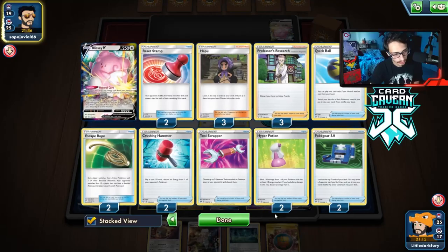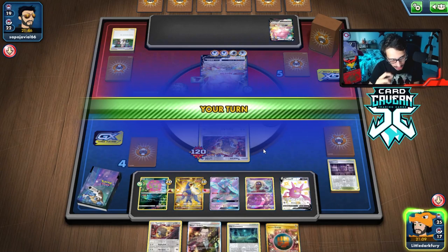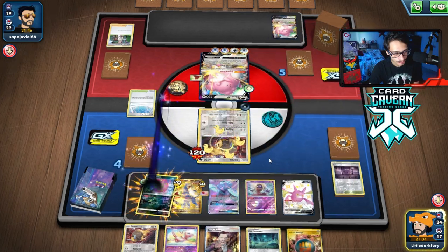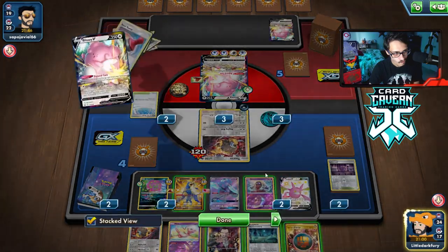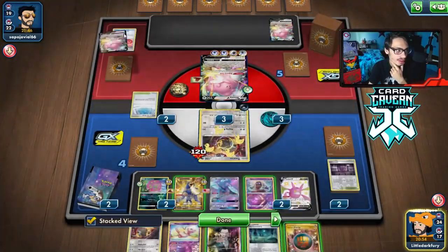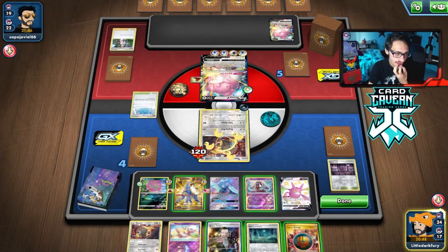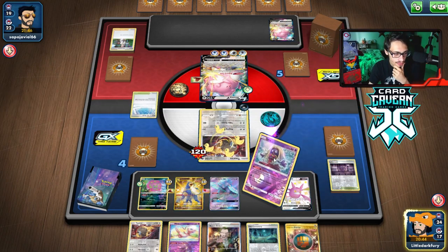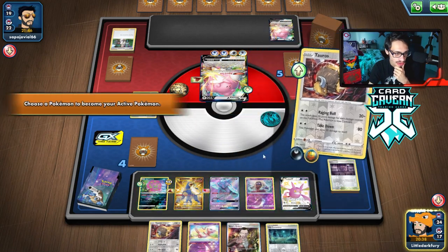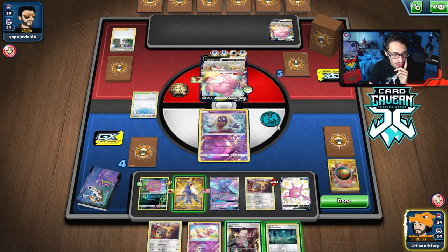We could try to attack with a coin flip — this feels so bad. That's a really bad whiff. They haven't played a Boss yet either — they probably have Boss in hand, so if I do hide... I feel like we have to retreat behind Jynx and just pray they don't have a Boss. They don't have a Boss — Tauros is heavily damaged but we can still find a Cape or something. We could even Boss their other Blissey.